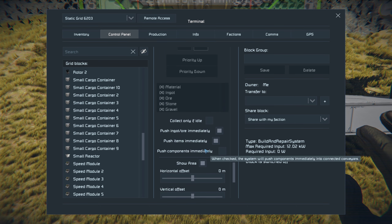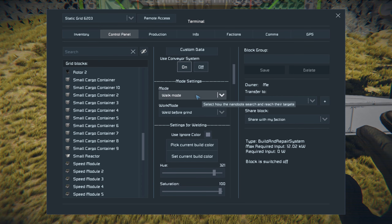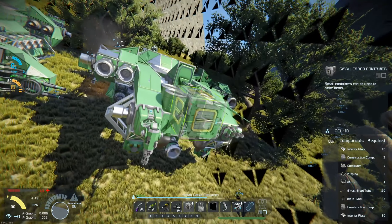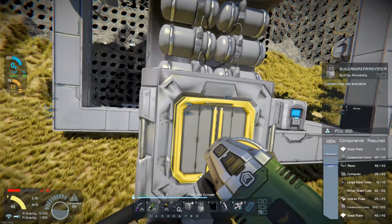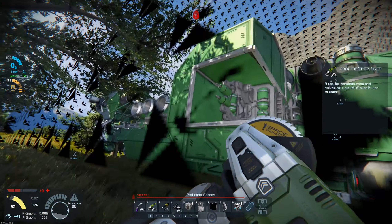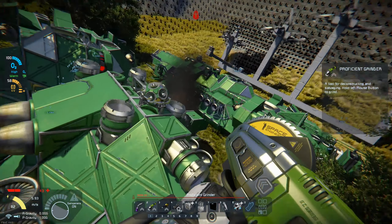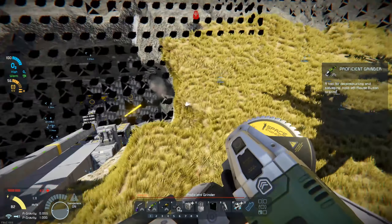We are going to go to fly mode instead of walk mode, and turn the block on and we should be good. There we go - taking it all apart. Actually, I need to move them in a little bit closer. Everything's within the distance, so it should pick both of these ships apart. We'll just leave them out here for now. That gives us so many materials.